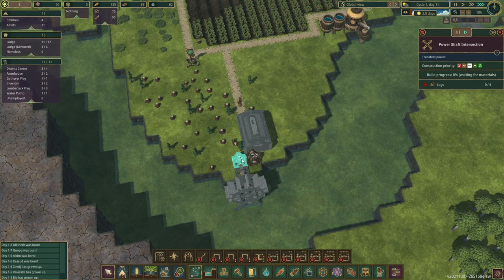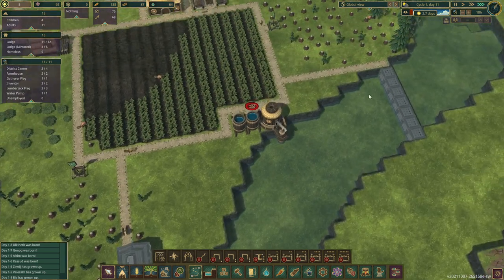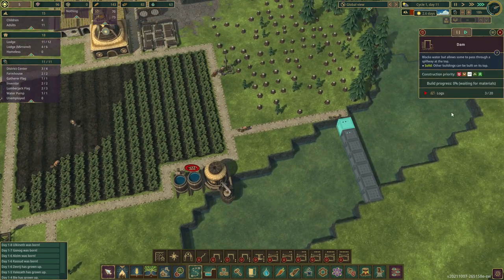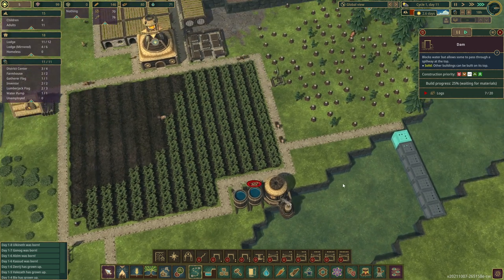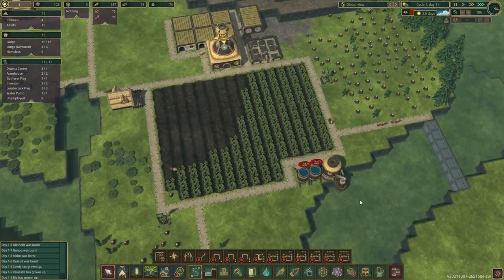What I'm going to do is lower the priority on all the other buildings over here — or I could have raised the priority on the dam buildings, but there were more dam buildings so it would have taken more clicks. It does take 20 logs per dam segment. Damn — that's a lot of logs. Sorry, this game is going to be full of puns like that. I hope you're ready for it.